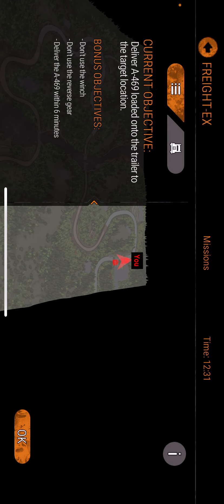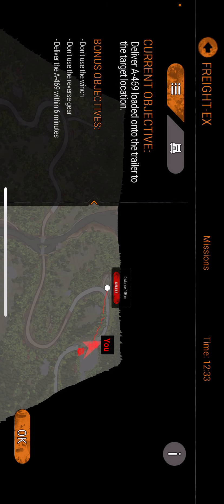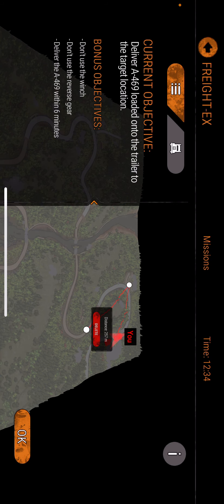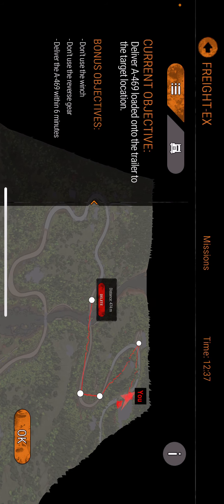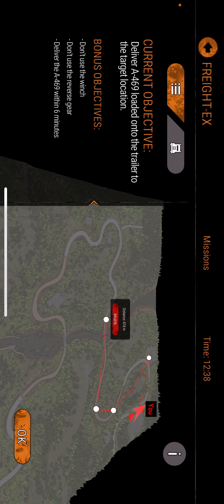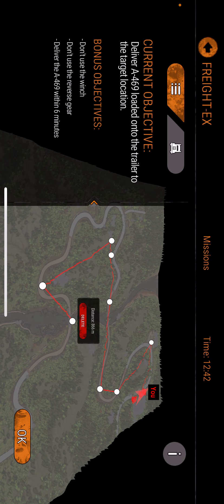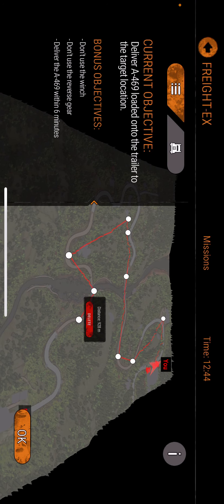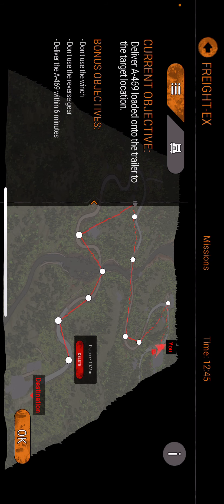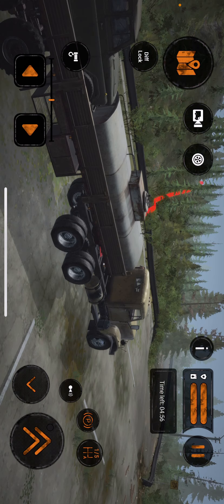Looking at the map and the destination — that shouldn't be too hard. Maybe I shouldn't say that, but whatever. We've got to cross a huge river. We might cut through the bushes right here, go up here, over right here, and to our destination. Let's go.